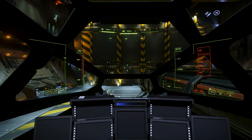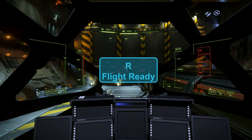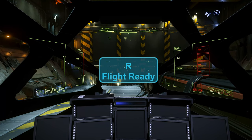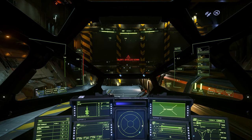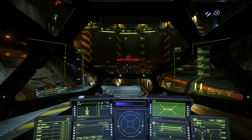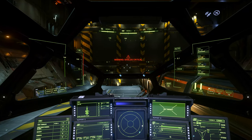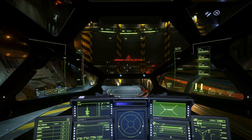Now we have our HUD up. We're going to turn on the ship by hitting the R button. The R button is important because it turns on everything — your engines, your power, your weapons, your shield. It's the flight-ready button.